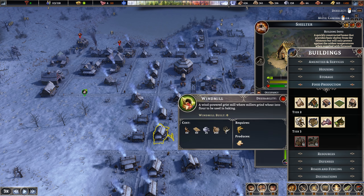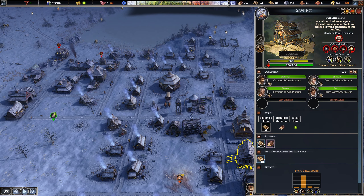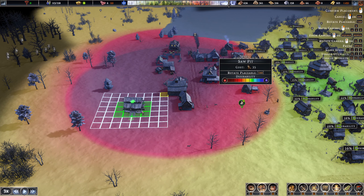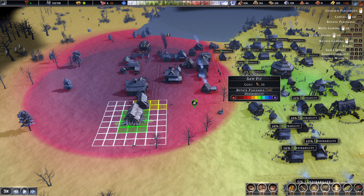Maybe what we can also do is relocate this building to over here, because then we'll get rid of the 30% penalty. Let's relocate - tab. No, that's going to impact those houses. Does kind of make sense to put it out here though. If we did that - that works.